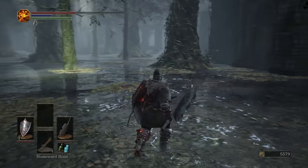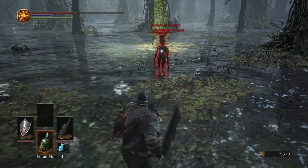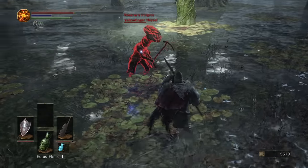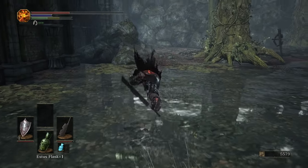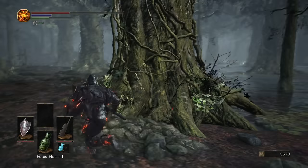I might just homeward bone back, but I can't use it while being invaded. This is actually a good opportunity, because if we can take down Heisel, we'll get back our Estus. First thing I'm going to do is fight him over here where I can quick roll.